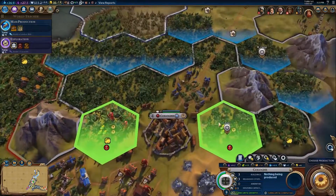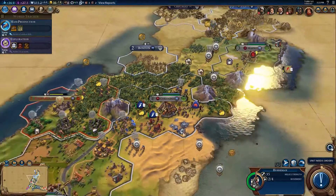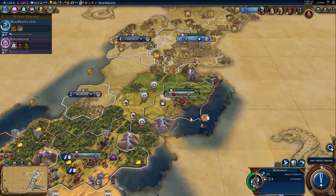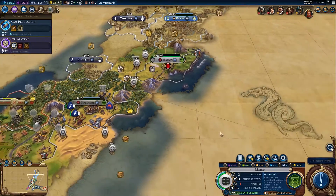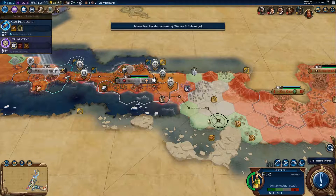We're going to build an aqueduct right there, before we build the library - I remembered what we were going to do. You can still shoot - it hasn't actually ended my turn. In that case, fire! Lovely jubbly, another Scythian down. Settler is in place - I'm going to move you here to give these cities a bit more space to expand.